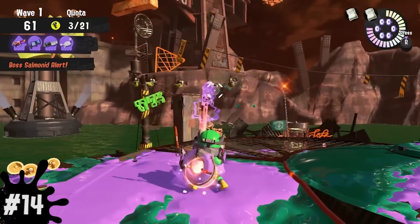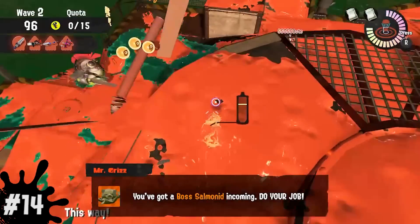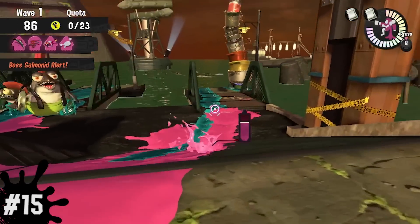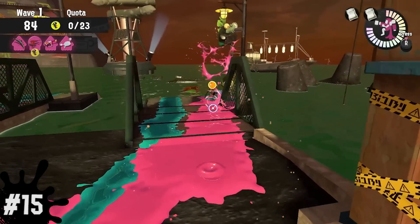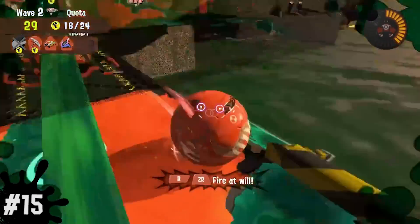Number 14, Blasters are great at taking down the Fish Stick, and with a carefully timed shot can even destroy it before it drills into the ground. Number 15, keep in mind that the Stinger will always attack the player furthest away from it, and Blasters are also amazing for dealing with them too. You can also use Crabtank to take out its pots, which is kind of funny.